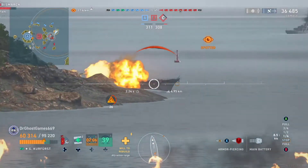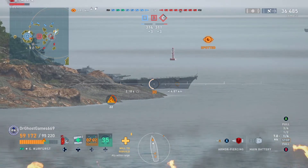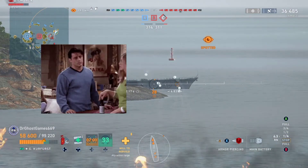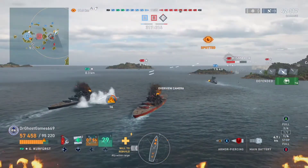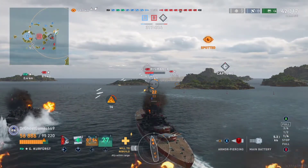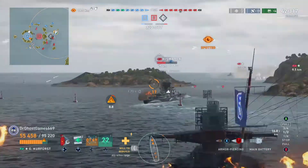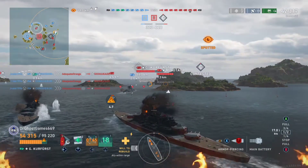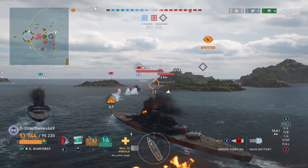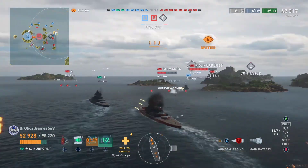We're up to 36,000 damage with 13 main battery hits. We hit his bow and unfortunately get four overpens — not much we can do about that. The bow on most ships doesn't have a lot of armor mass, so shells will often overpenetrate clean through. We did manage to also get some Defend Ribbons, which is even more important than damage. Stopping them from getting the Charlie Cap is huge, and that's what we're trying to do here.